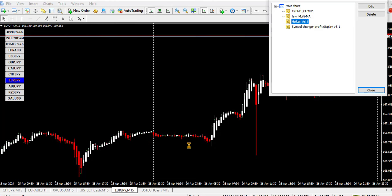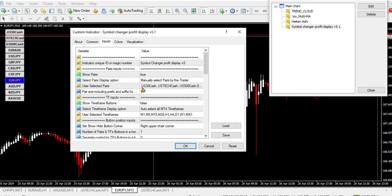The value for your pairs might be different, so if you use mine it might be difficult for you. For instance, I have US30 Cash — when you count the characters, 'US30 Cash' has nine characters, so you are going to put nine in that field. If it's six characters, like EUR/USD, you put six. Just count the characters of the symbol name and put that number in the setting.